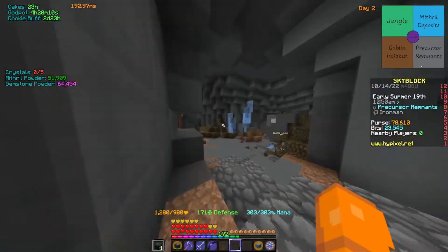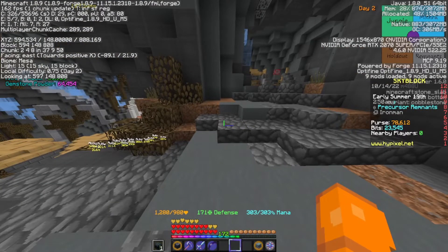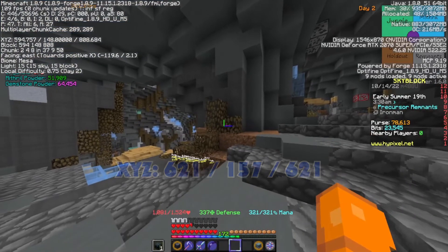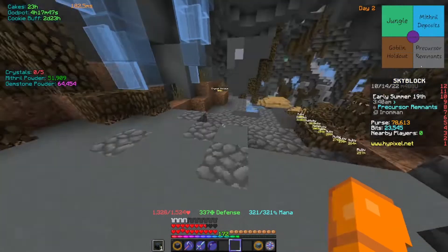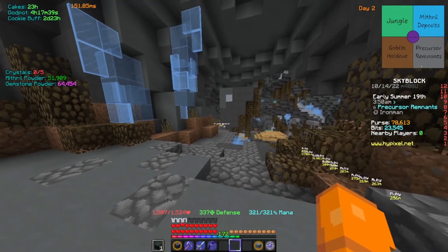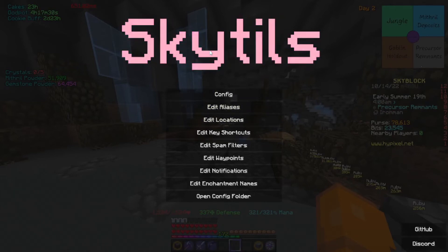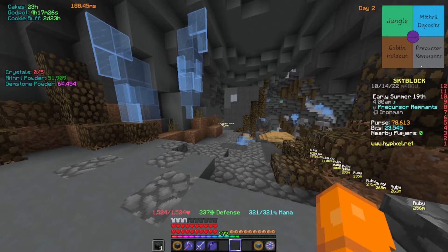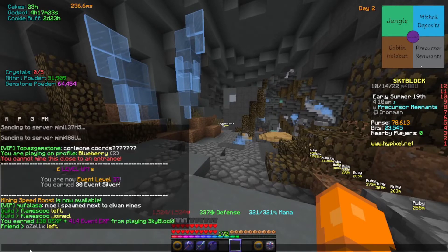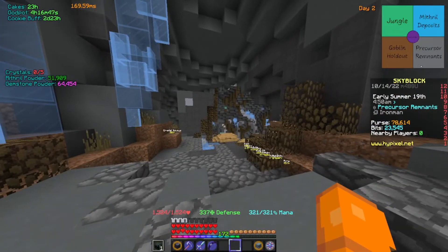Wherever you spawn you can typically tell which area you're in. I'm currently at coordinates 594, 148, 809. The mineable area is 621 by 621 by 157. Wherever you spawn on the map, the Crystal Nucleus will always be in the middle. I have a Crystal Nucleus waypoint from my SkyTils modpack — I seriously recommend you get SkyTils. If not, you can always go into chat and ask people for nucleus coordinates or specific area coordinates.